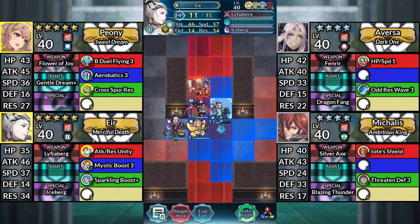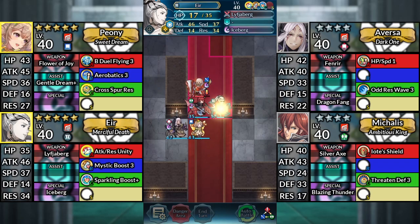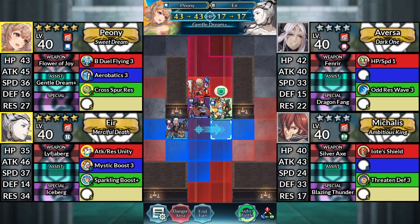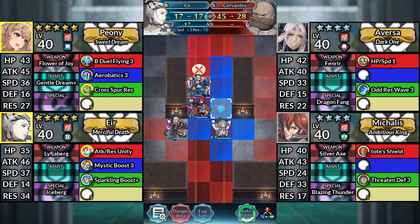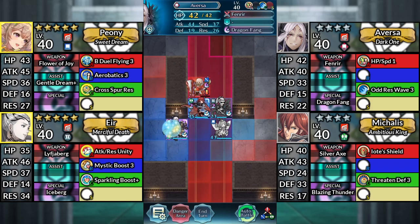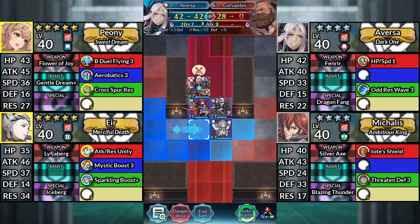For turn 4, move Air up and attack Cervantes. Move Peony to the right and dance Air. Use Air and attack Cervantes. And finally, move Aversa 1 space to the right and finish off Cervantes.